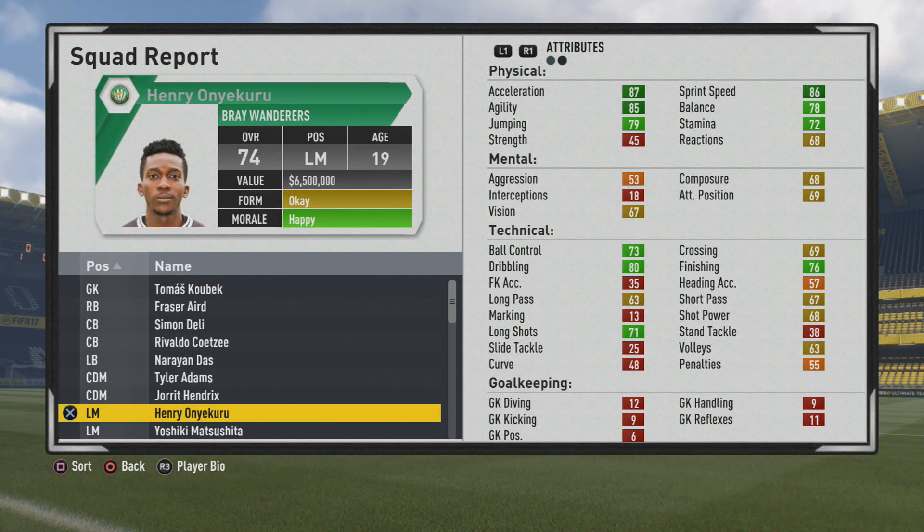Welcome to this player review. This is Henry Onyokuro, the 19-year-old left midfielder, a 74 overall.